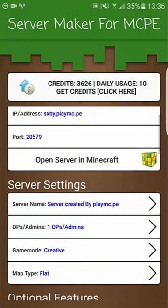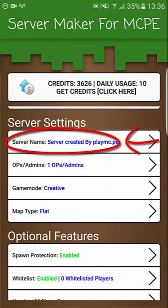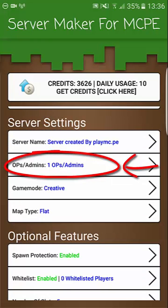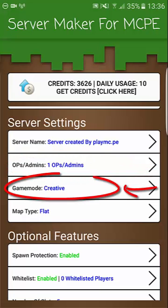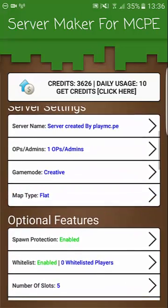Let's take a look at the settings. You can change various settings of your server via this app, such as the name, who are the operators — also known as OPs or admins — which game mode you'd like to use, and whether your map should be flat or pre-generated.